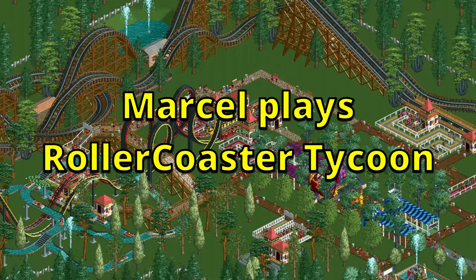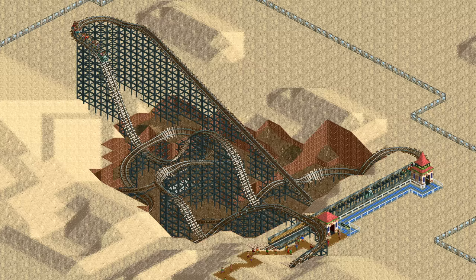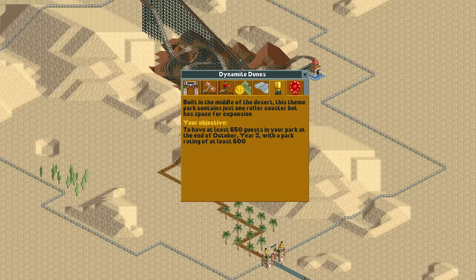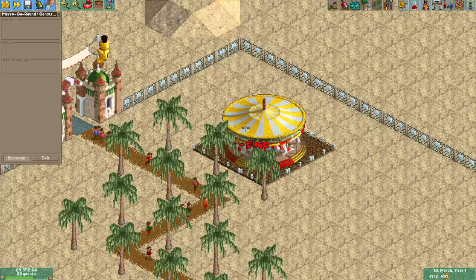Hello everyone and welcome to the second episode of Marcel Plays RCT2. Last week we did Forest Frontiers so this week we're going to do the next one, which is Dynamite Dunes. As the name suggests, this scenario is set in a desert, and unlike Forest Frontiers the park isn't completely empty. You start out with a mine train coaster called Dynamite Blaster, which is quite decent and looks really good. The goal is to get 650 guests and a park rating of at least 600 at the end of year 3, which isn't very difficult, so the challenge comes from building a good-looking park.